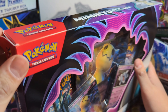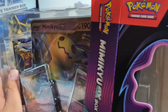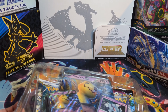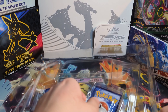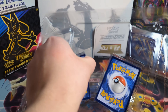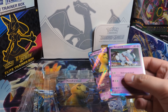This box just came out today. I unfortunately thought today was the release date for the Morpeko box — I don't know if it was a V-Union or V... There's no code cards on these. I know there's a Morpeko box coming out for Crown Zenith. I think it's going to come with four cards for Crown Zenith.